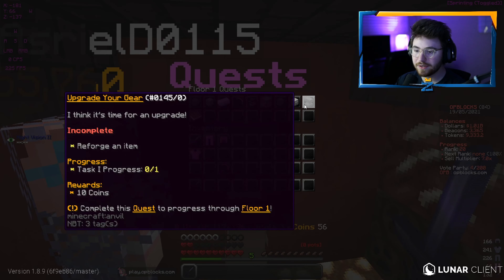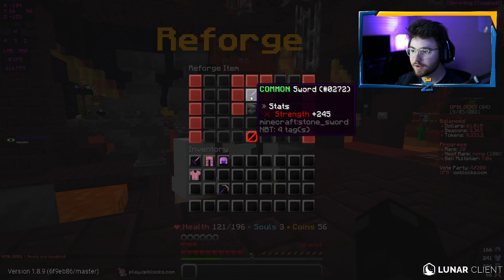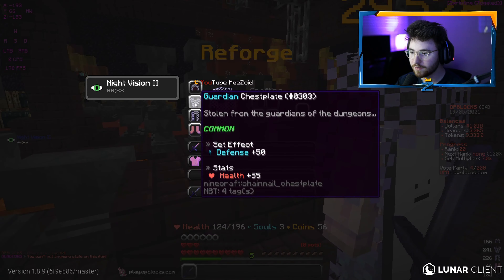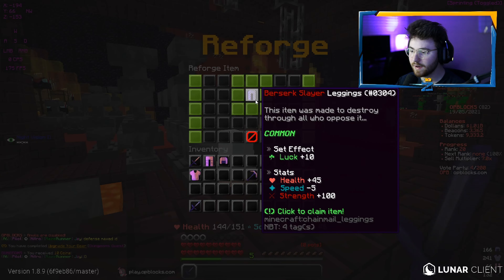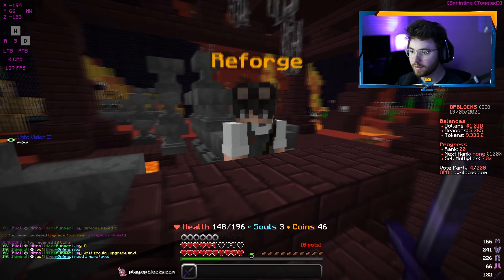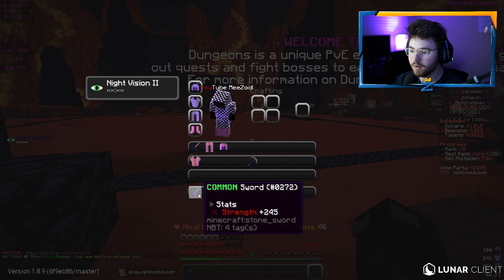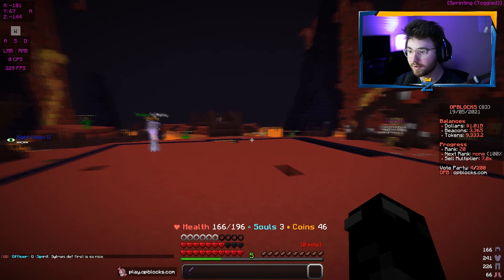We're on our second to last challenge - we need to reforge an item. Reforging is basically upgrading your item for the cost of coins. We have 56 coins. I put in the common sword but it says you can't put any more stats on it. So we reforged our leggings instead - we get minus five speed, plus 100 strength, plus 45 health, and still plus 10 luck. So reforging gives you random effects and makes your armor better. We now have berserk slayer leggings. With those legs we have plus 100 strength, plus 245 total - we can do a lot more damage now.